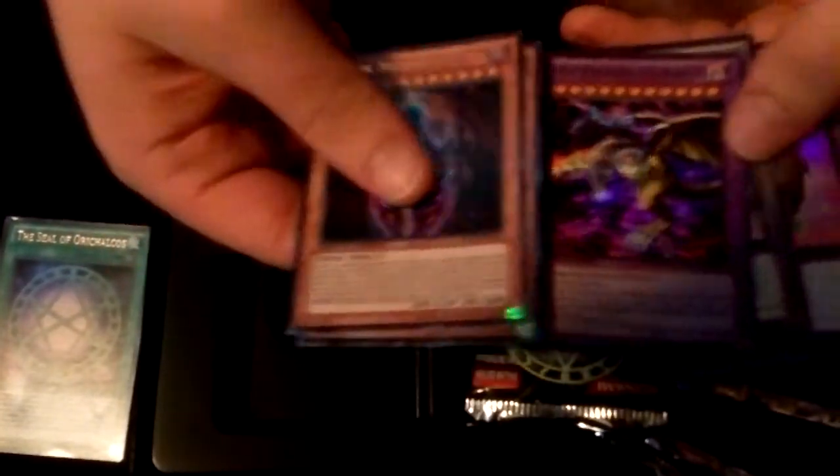Okay, Dark Necrofear, we have Guardian Iatos, Five-Headed Dragon, three tokens — Gorge Token and two of the Karibos. Those are awesome tokens.